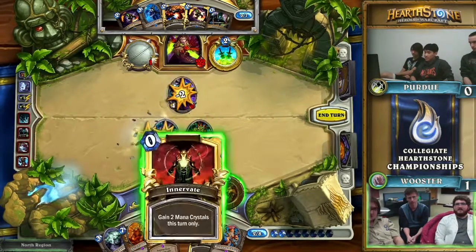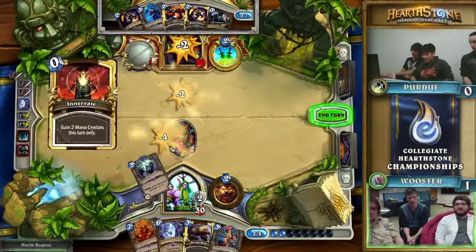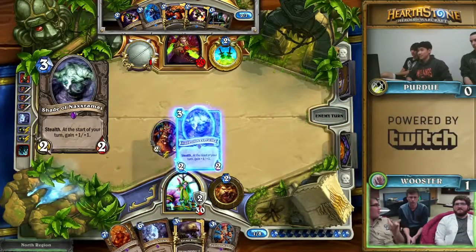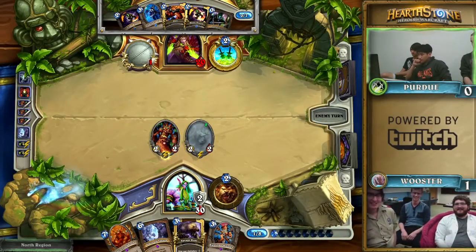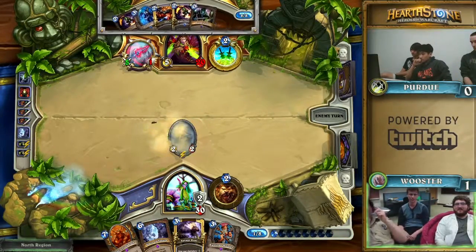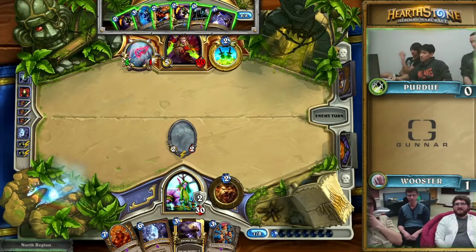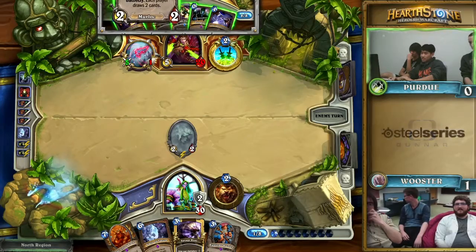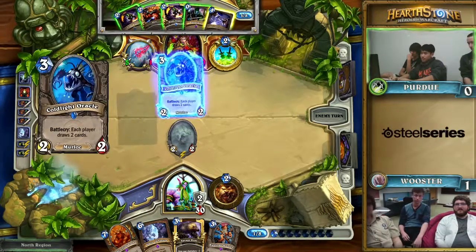They decided to trade. Innervate Shade is going to come out. If the Shade lives for two turns, Wooster is going to have lethal on board — not quite as early as next turn because the Shade will only go to 3, so it'll be 19 damage. This Blade Flurry might come down at some point to stop the Shade, especially if they pick up something like an Assassin's Blade.